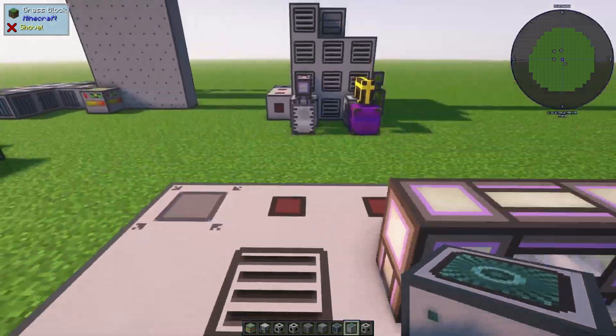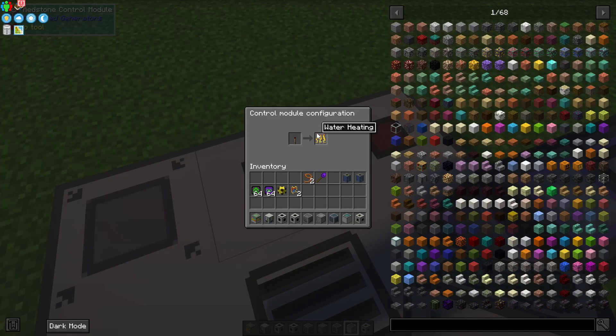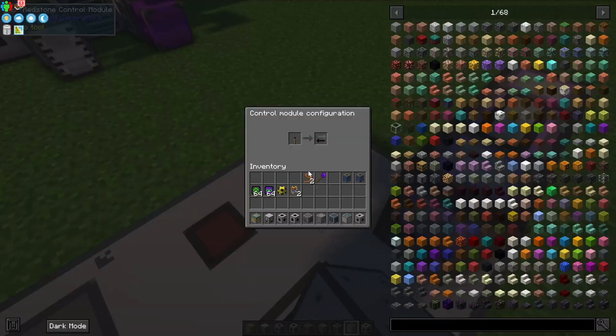One redstone control module should be set to control heat, and the other to control mixing, and both should be set to disable on input.